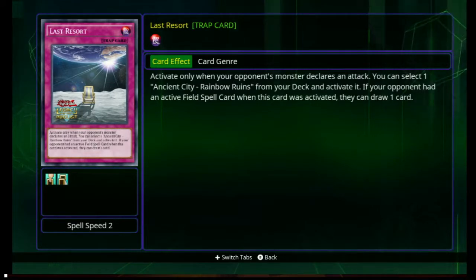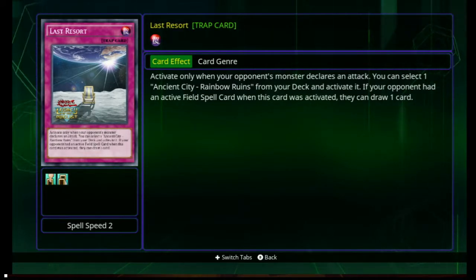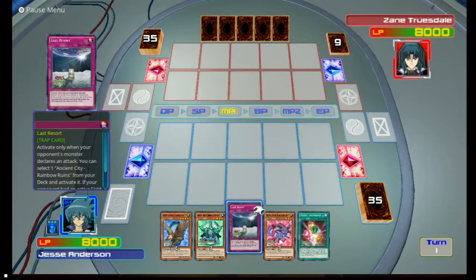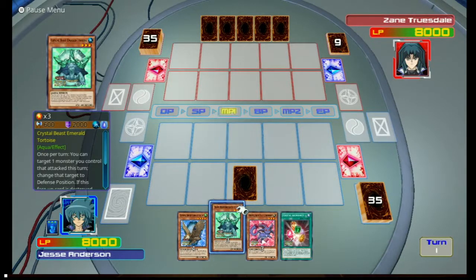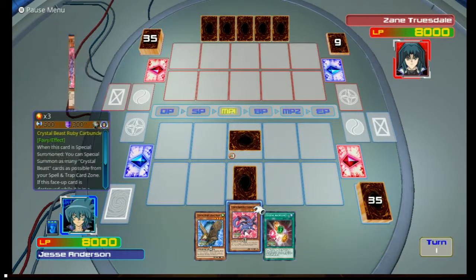Select one Ancient City Rainbow Ruins. Oh, I like that. If your opponent had an active field spell when this card was activated, they can draw a card. We're going to use that to get our Rainbow Ruins. And we'll set Emerald Tortoise.